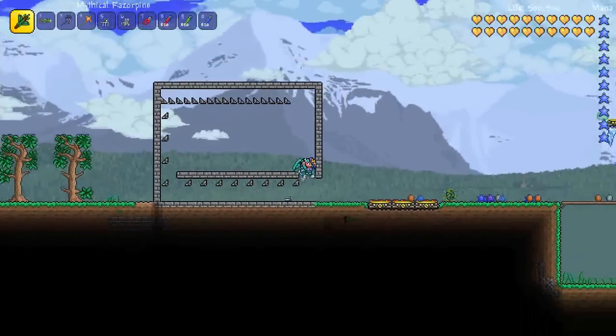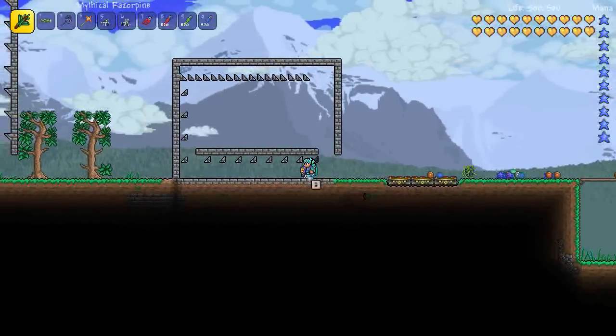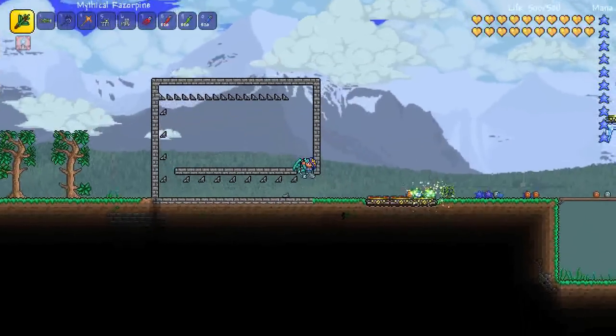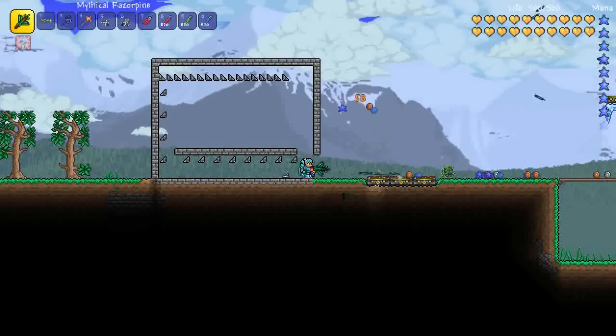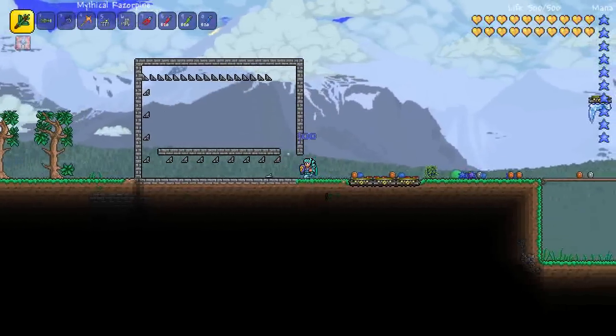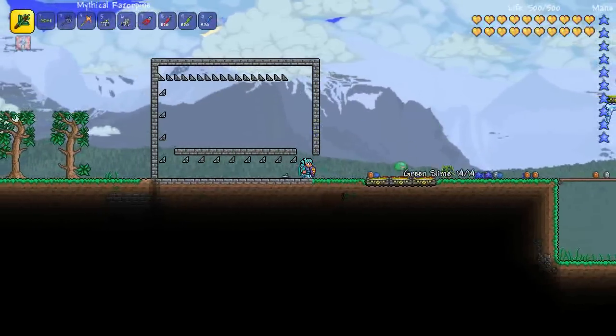So say you wanted to have a secret passage in your base, it's quite possible to have a run going to something special. You could use it for less honourable ways, such as griefing people — you could hoik them into a death pit. Or you could have a secret arena. There's a lot you could do.